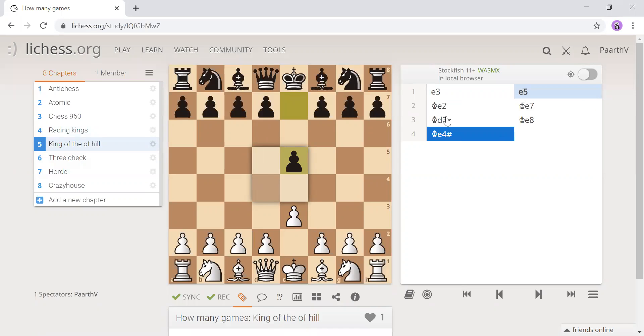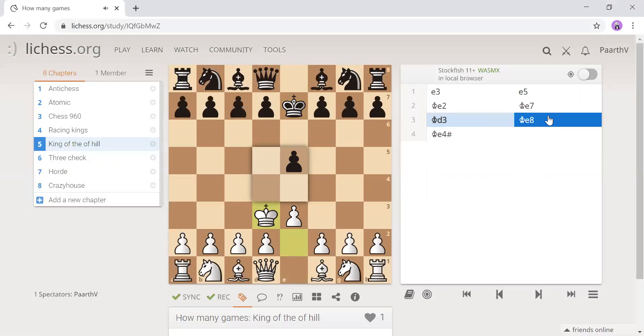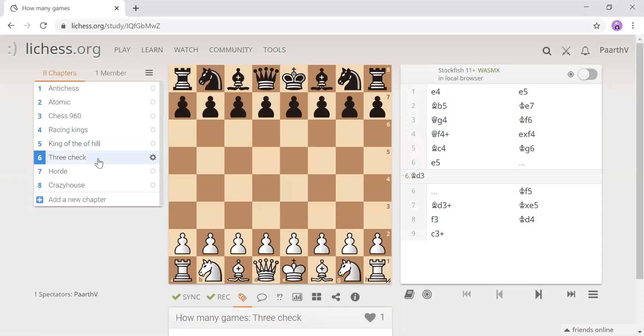I see most people taking their king out early, so we go king d3 and then they go king e8 just to avoid stalemate. Then we go e4 and we win. It can be a longer game, but if the game goes longer you're likely going to be at a loss, like if the king is over here on a4.